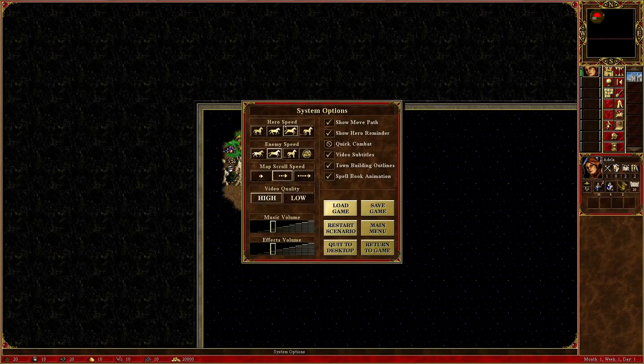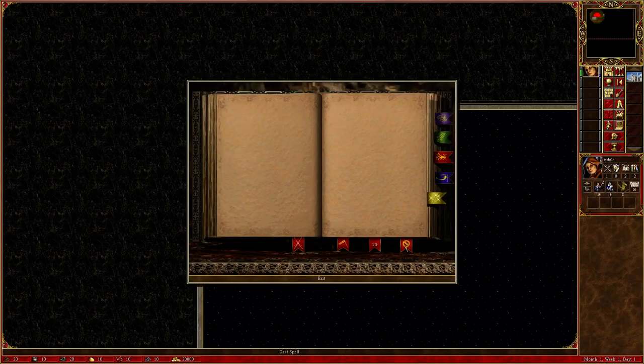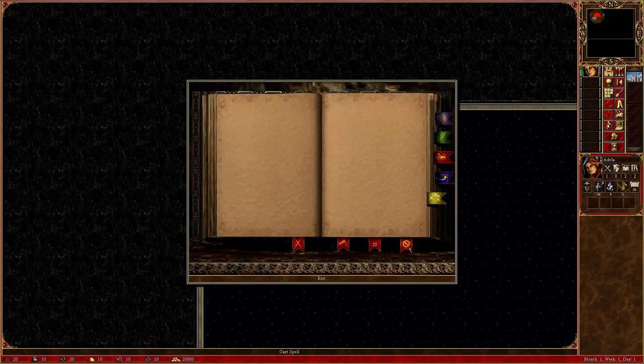This is your game options — you can pick how fast your heroes go, how fast your enemies move, and your map scroll speed. There are also other things in here: quick combat means you don't see combat animations, and there are different settings you can fiddle with. This button will bring you to your spell book. There are a lot of spells you can use outside of battle, like View Earth, View Air, Summon Boat, and Scuttle Boat.